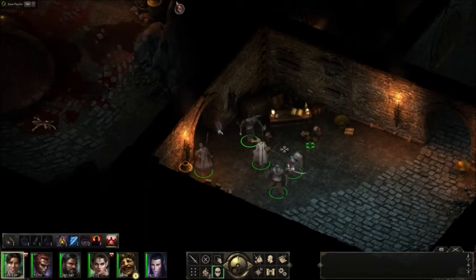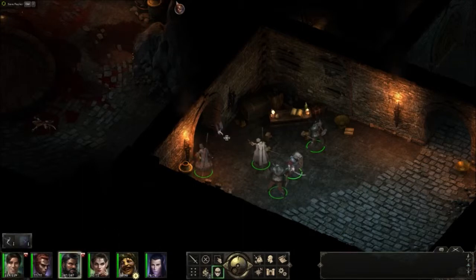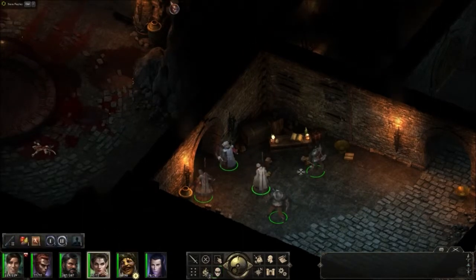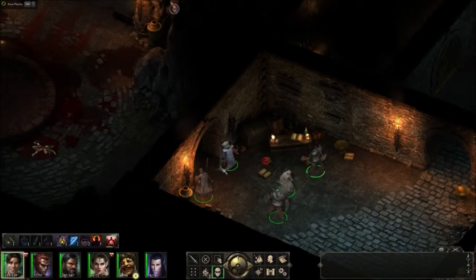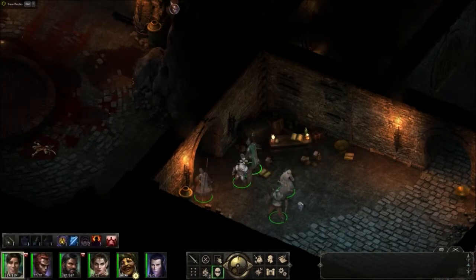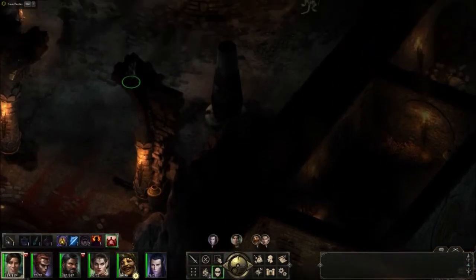I discovered that if I line my characters in this way — I'm using a paladin, fighter, druid, priest, chanter, and wizard — I basically set my fighter and paladin to tank on one side and keep my wizard on the lower half. I gave my chanter a bow just to build up his chance to summon skeletons, since he needs to attack from the back as there's not much room at the front.